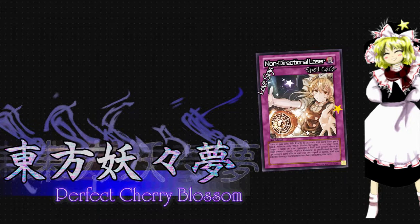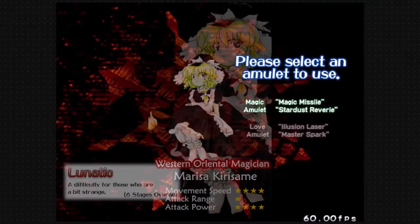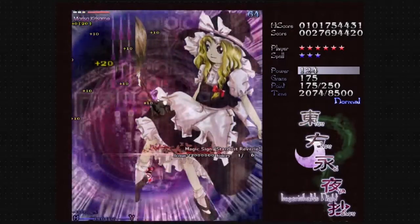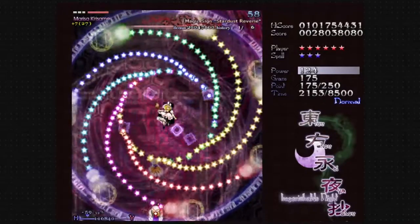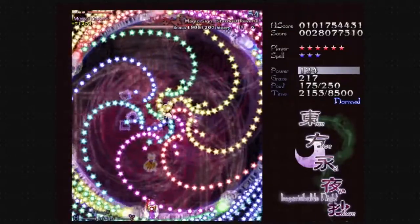Another one of her spell cards is Magic Sign: Stardust Reverie. First introduced as an amulet in EoSD, it later began to grow as Marisa's image — her stars. Stardust Reverie is a spell card which casts a number of small stars in a beautiful pattern, trying to kill everything in and around it. It's not an often used spell card, but it is notable.